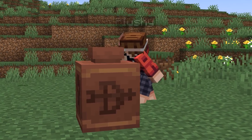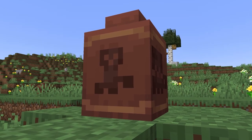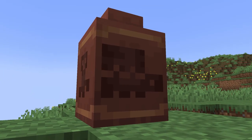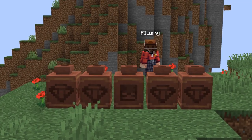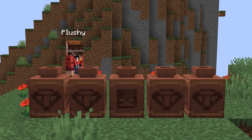Going back to the topic of ceramic shards, there are actually many references to certain things in Minecraft on them. For example, the Danger shard represents a creeper, the Howl shard is a dog, the Mourner shard is the warden, and the Snort shard is the sniffer. From this, we can make the assumption that these mobs existed back in ancient times, with people drawing their discoveries on the ceramic shards.